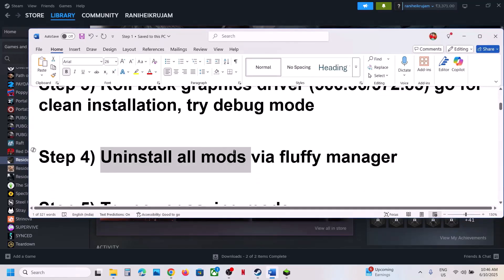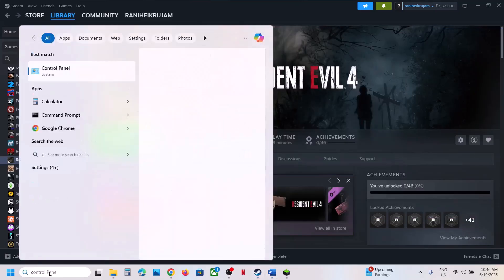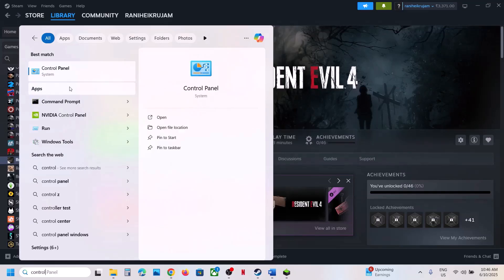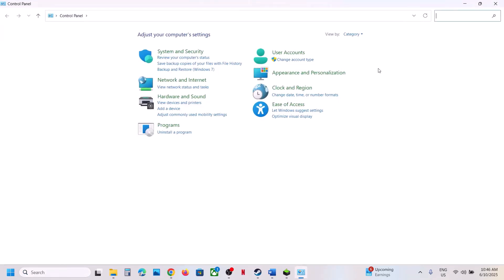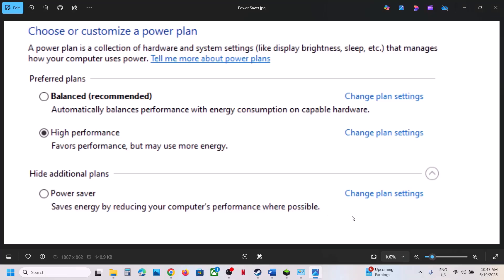Still not working? The next step is to uninstall all mods. If you're using mods, uninstall them and check. Next, try Power Saving Mode. Type Control Panel in the Windows search box, go to Hardware and Sound, then Power Options. If you see Power Saver mode, select it and check. You can also try Balanced mode — try them one by one and see which works for you.